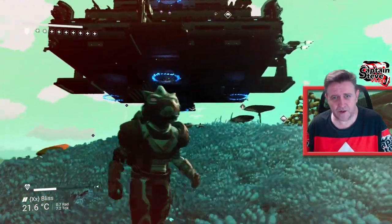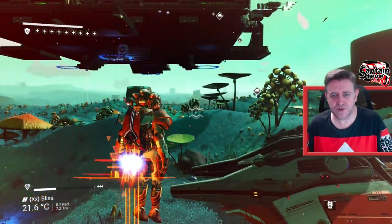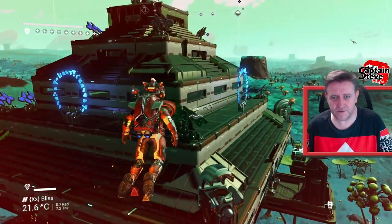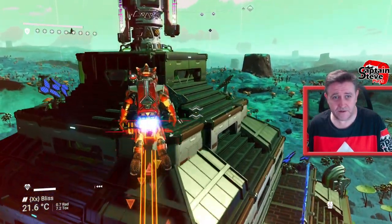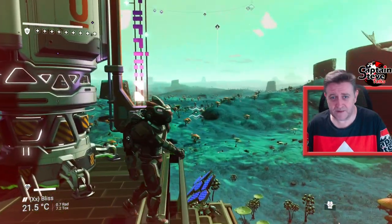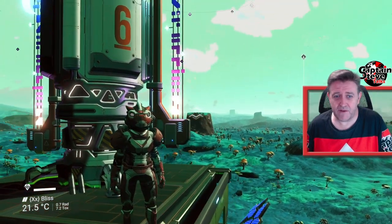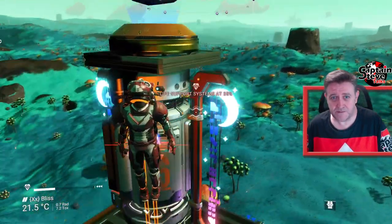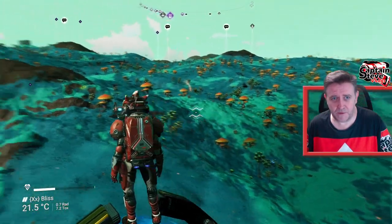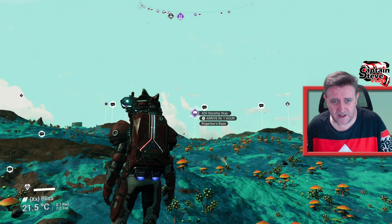I've seen other people's bases on this planet and I'm kind of embarrassed with my build, mainly because I don't do glitch building and I don't put together super crazy things. The kaleidoscopes on this planet are beautiful, and the pyramids are a lot nicer than mine. I'd say mine is very run of the mill — probably average to below average compared to the bases on this planet.